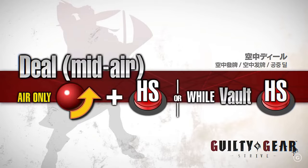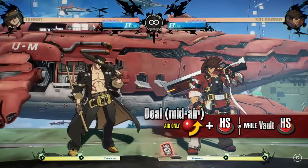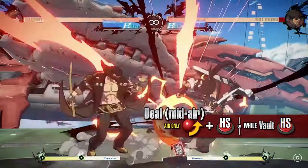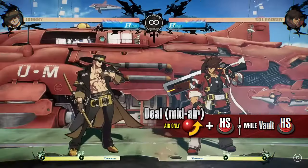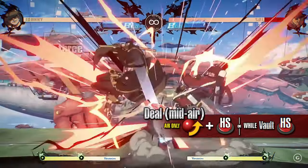Deal mid-air. Johnny throws a card at a downward angle. Unlike the grounded version, the card itself hits as an attack in addition to the initial throwing motion. Use this move as a surprise attack from above or as part of air combos.